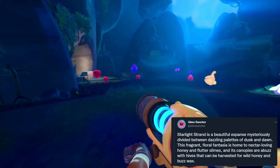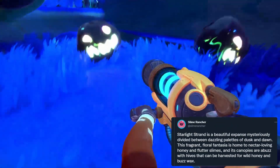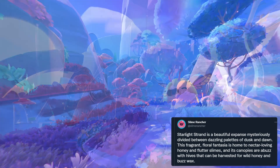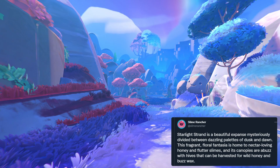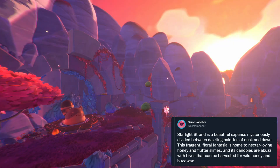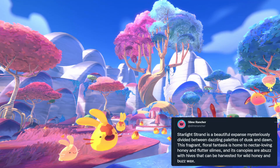Welcome to Starlight Strand, a beautiful expanse mysteriously divided between dazzling palettes of dusk and dawn. This fragrant floral fantasia is home to nectar-loving honey and flutter slimes, and its canopies are abuzz with hives that can be harvested for wild honey and buzzwax.